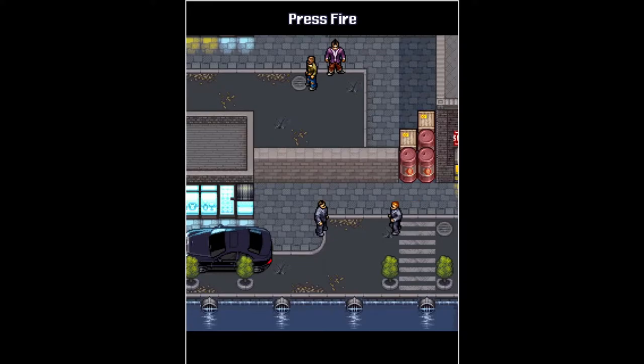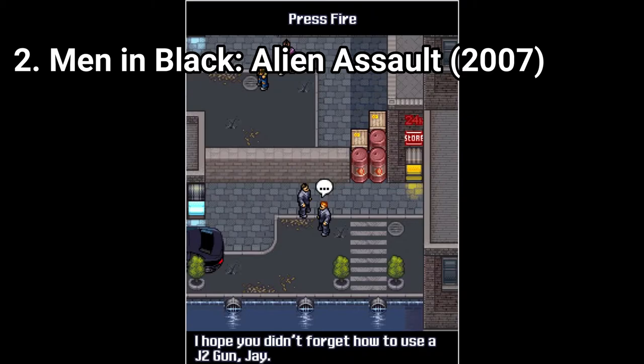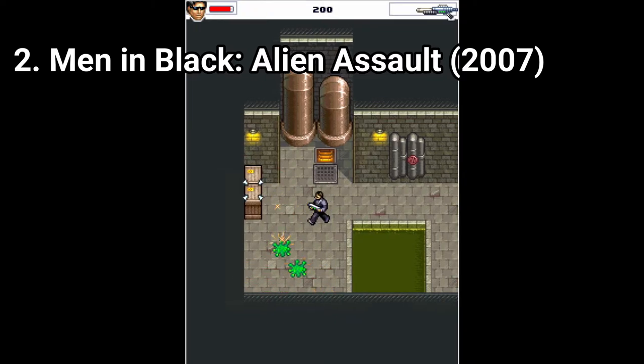Men in Black Alien Assault is a good game too, but this one has some drawbacks. The main one being the controls — they are responsive, but since you get a top-down view, being able to move only in 4 directions isn't that great.